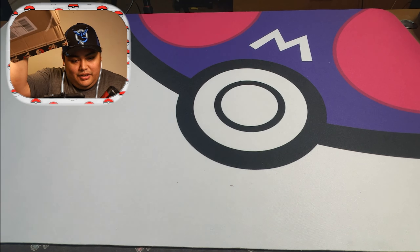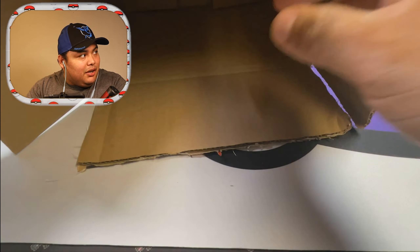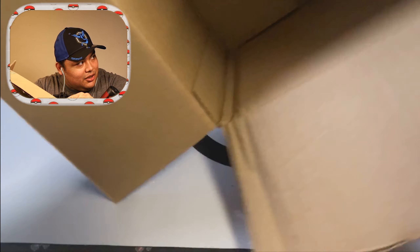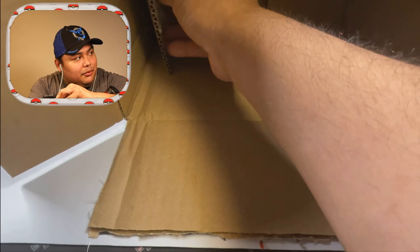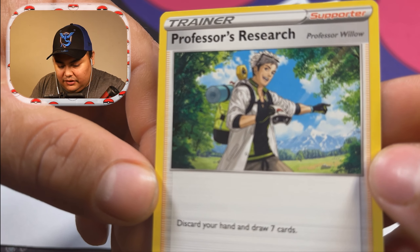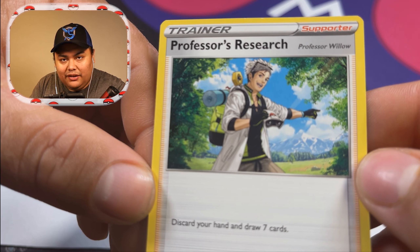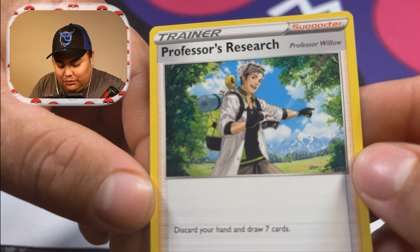I found my promo card — this is the hat right here, very nice. Can't wait to actually switch it. Now let's switch our hats — there we go, got our hat on. I found my promo card, I almost thought they forgot to put it in. Here's our box, and the promo was behind the cardboard box. Here's the promo — damn, there you go. Professor Research trainer, oh yeah!